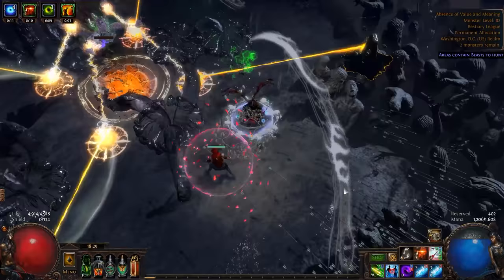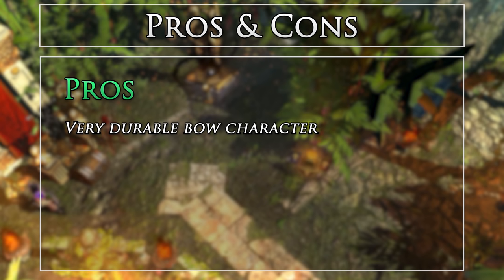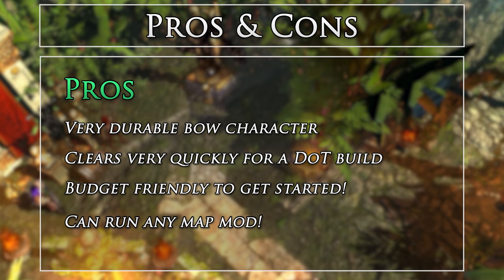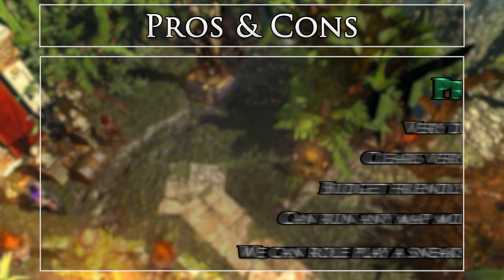A nice little trick for Elder is to bring a Frost Wall for phase 2. This lets you protect the Shaper from the add projectiles, since we cannot instantly kill the deadly adds that spawn in phase 2 — we need to wait a second for our poison to ramp. The passive trees and Path of Building pastebin are included in the description. Pros of the build: it's a very durable bow character, much more durable than others I've played. It clears very quickly for a damage over time build, and it's very budget-friendly to start on five links. We can run any map mod — no leech, physical reflect, elemental reflect, or no regen — and of course we can roleplay as a sneaky assassin.